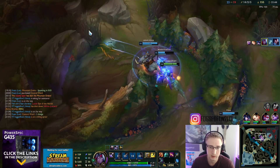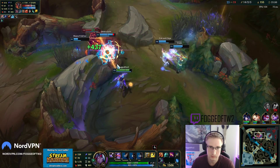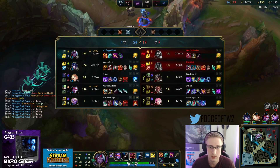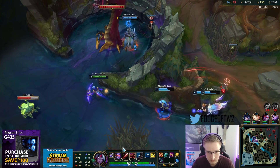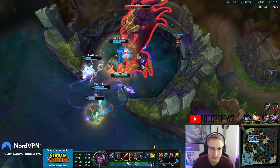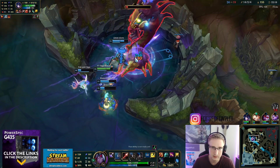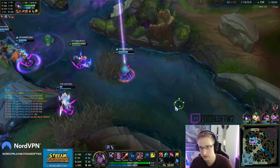I have burst damage there - I think I saved the Vayne there with my Exhaust. I have my ultimate back soon. Wait - it's basic abilities only, yeah it doesn't reduce my ultimate cooldown, just my Q, W, and E. Wait, my cooldowns go down on jungle camps too? Does that mean jungle clearing is a thing if my cooldowns go down on jungle camps? Holy shit.